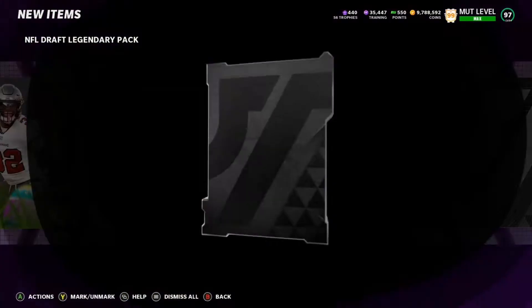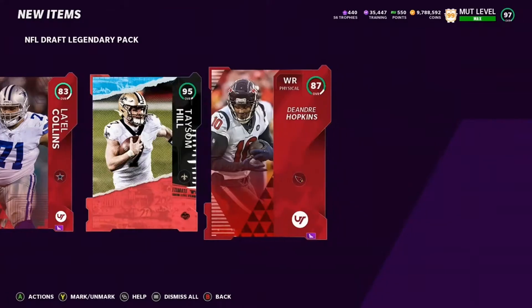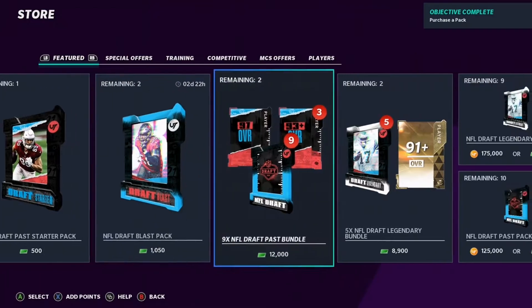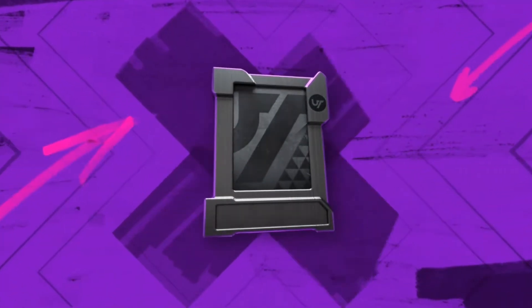Alright, first pull is 88, no rings. 95 Taysom, 87 Hopkins. We lost a little bit of coins there, but not a lot. We got nine more. This is one round — it's not like the Ultimate Legends where you get three different rounds. This is one round, you get what you get, which is also a little scary.